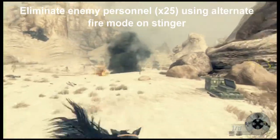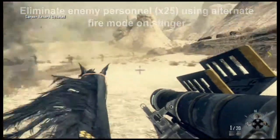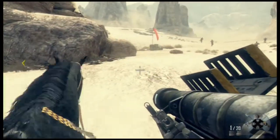Next: eliminate 25 enemy personnel using alternate fire mode on the Stinger. Use the iron sight on the Stinger and get 25 enemy kills with it, and that challenge is done.